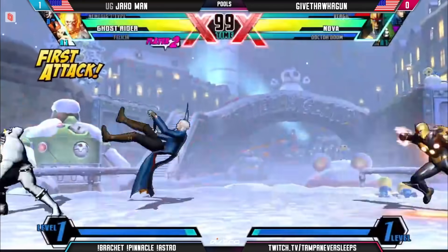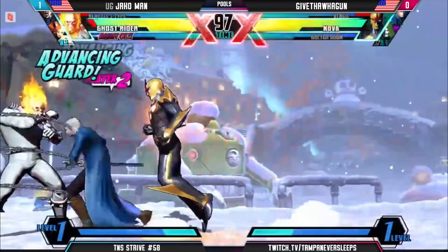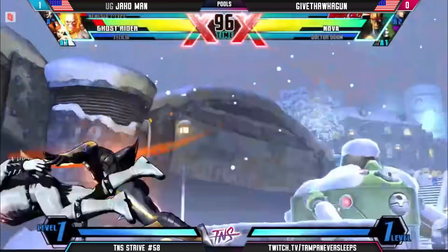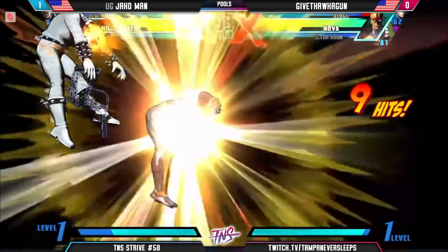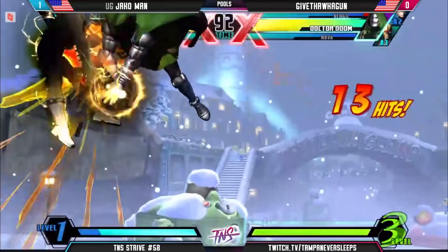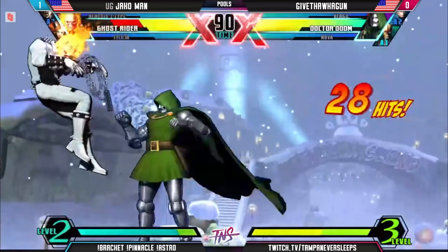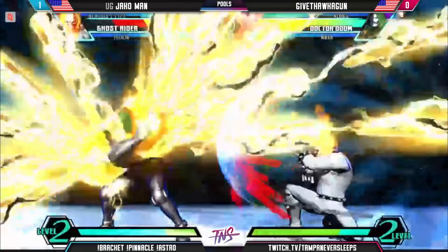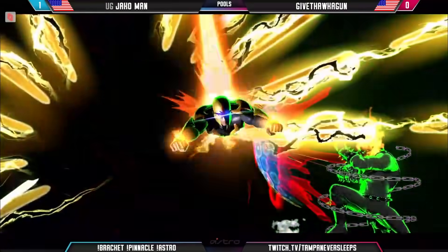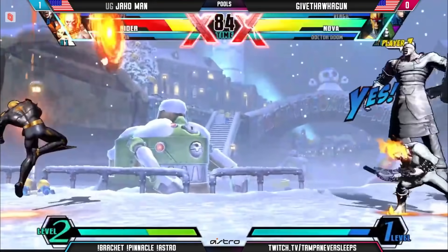Ghost Rider actually got a lot done against Nova in that first game. That was the confirm that T-Hawk needed. What a great walk-up throw — he was moving on him and then just kind of casually walks up and throws. Going to look to complete the T-A-T infinite here to kill Ghost Rider. No, it's just going to go into rocks but it's not going to combo. That walk-up throw kind of reminds me a little bit of Orange Cassidy — anybody that watches wrestling knows what I'm talking about.